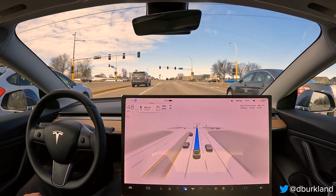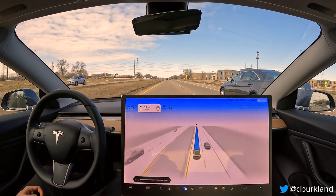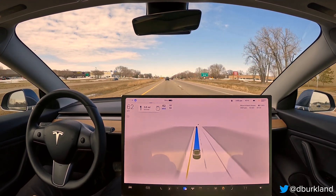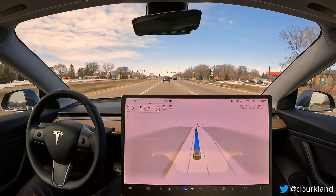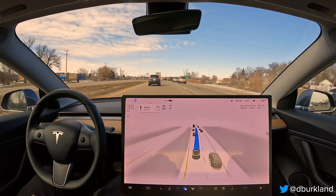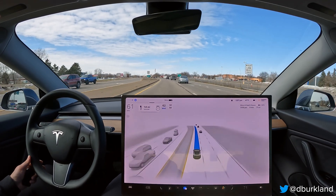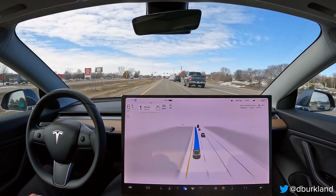A little hesitation and braking even though that car was completely out of our lane — I'll report that as a minor inconvenience. The braking input was a little too much; those cars were clearly going to be or already were out of our path. On the positive side, FSD did a good job getting over within our lane away from a semi, even though the semi was in a turn lane. Glad that behavior is still there in 11.3.3.